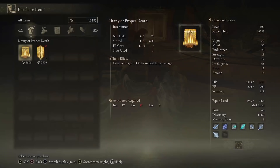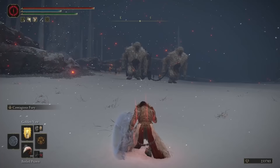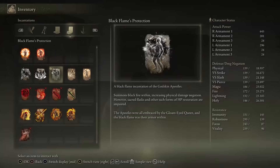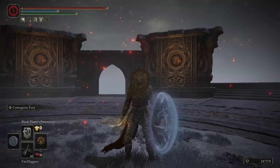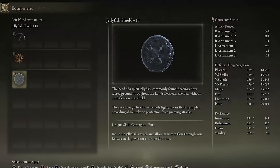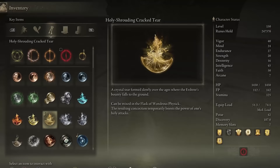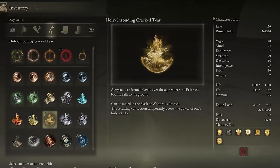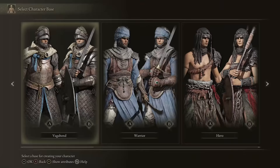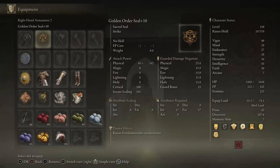You can buy this incantation from the Hunter of the Dead, after progressing his quest or obtaining his bell bearing and giving it to the Twin Maiden Husks at the Roundtable Hold. We are using other incantations to bolster our build: Golden Vow for +15% extra damage and 10% less damage taken in PvE content, Black Flame's Protection to increase physical damage negation by 35% but reduces all healing by 20%, the Jellyfish Shield to increase all damage by 20%, and Holy Shrouding Cracked Tear in the Wondrous Physick mix for an extra 20% damage to holy attacks.